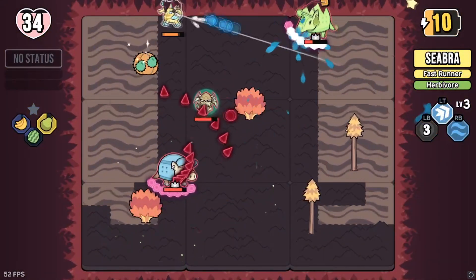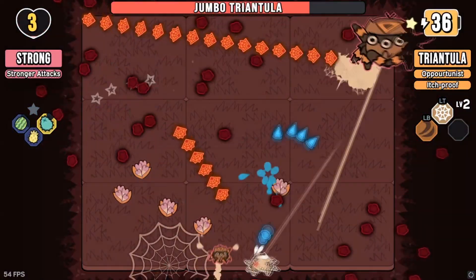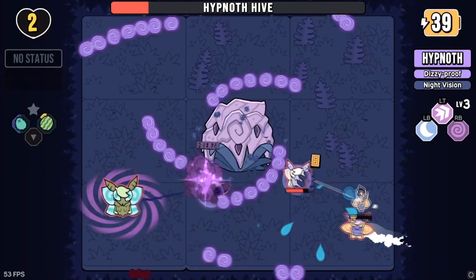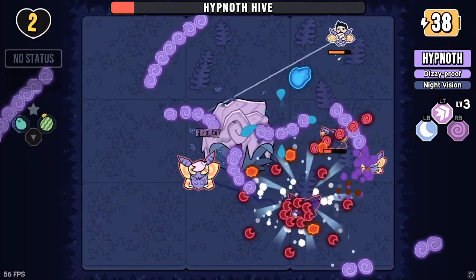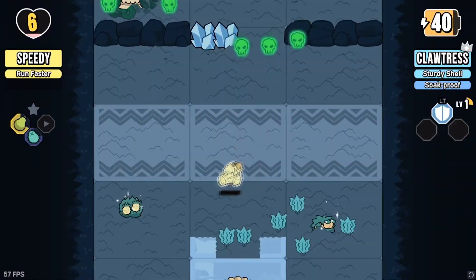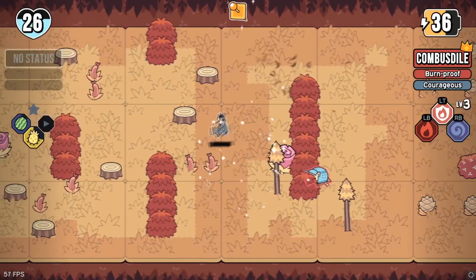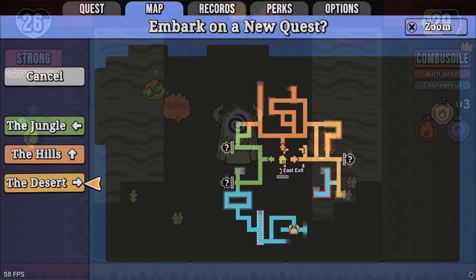There are also dungeons to be explored, various bosses to defeat, and skills to be unlocked as well. Today's video aims to break Patch Quest down by what I believe are the three major pillars: the game's unique style, the monster riding elements which also incorporate the lasso, and the mashup between the Metroidvania and roguelite genres.